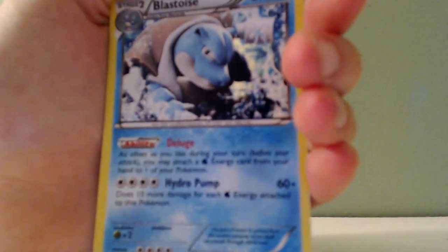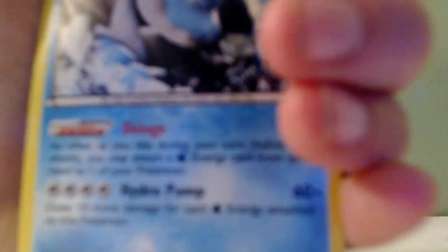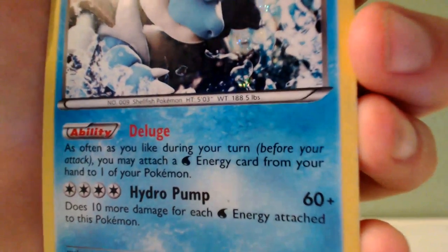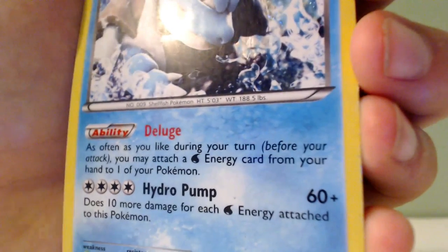Oh, this is, like, a favorite. We have Blastoise, which has an ability called D-Luge, and of course, Hydro Pump. Like, what Blastoise doesn't have Hydro Pump? None of them don't have Hydro Pump. And I don't know why, but it's all Colorless Energies — even though he's a water Pokemon, he only has Colorless.